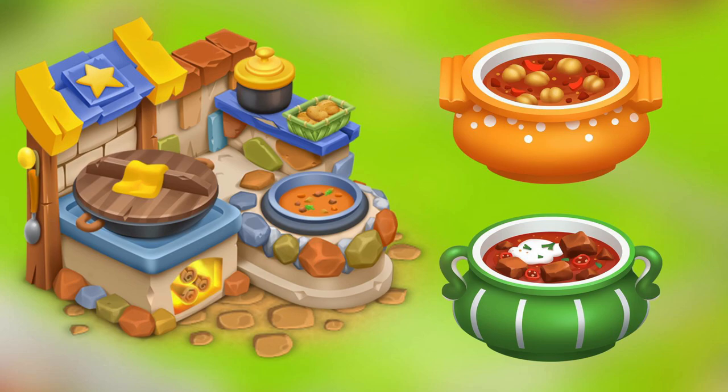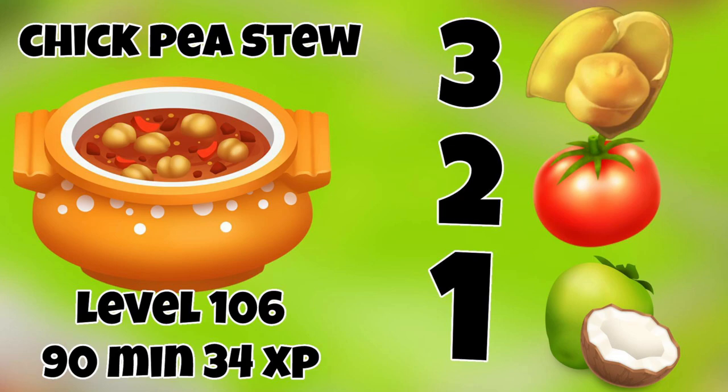In the stew pot we'll be able to make two different food dishes. First up is the chickpea stew. It starts at level 106, takes 90 minutes to make, and earns 34 XP. The recipe is three chickpeas, two tomatoes, and one coconut. I've never put coconut in a stew before — this is going to be very interesting!